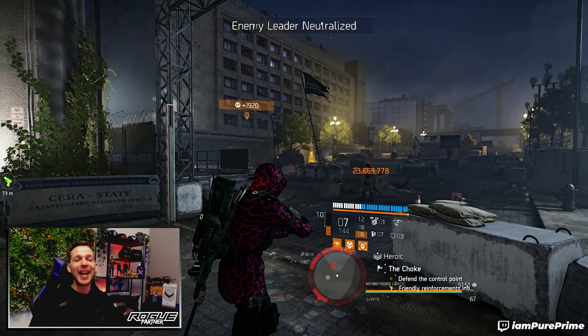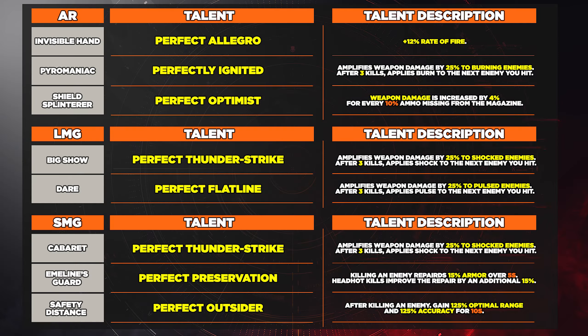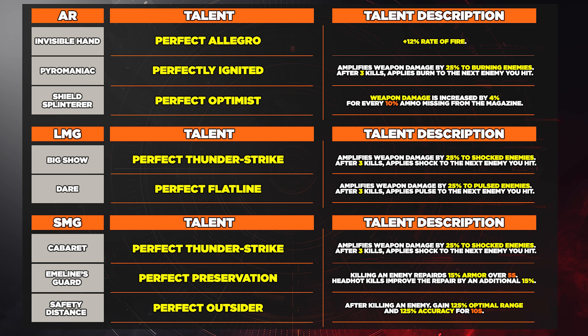I like to make charts and I made a chart again. Starting with the ARs: we have the Invisible Hand, which comes with Perfect Allegro — plus 12 fire rate. Then we have the Pyromaniac, which comes with Perfectly Ignited — amplifies weapon damage by 25% to burning enemies, and after three kills applies a burn to the next enemy you hit. Then we have the Shield Splinterer with Perfect Optimist — weapon damage is increased by 4% for every 10 ammo missing from the magazine. Those are the three new named blueprints in the AR category.